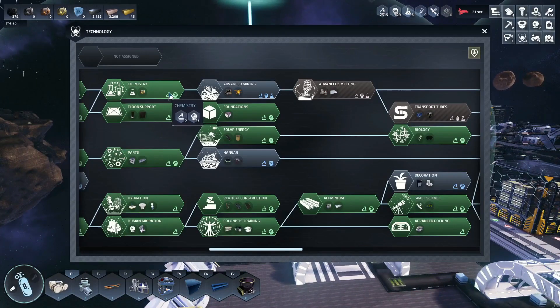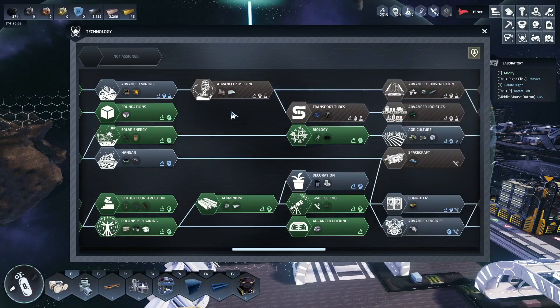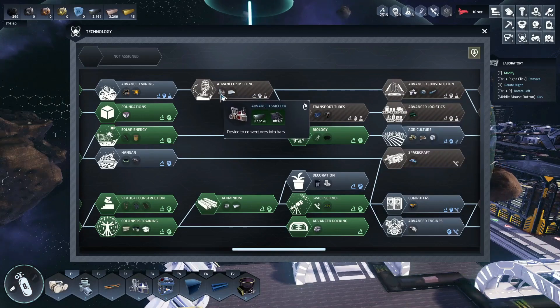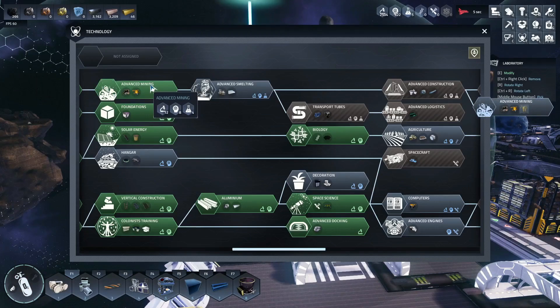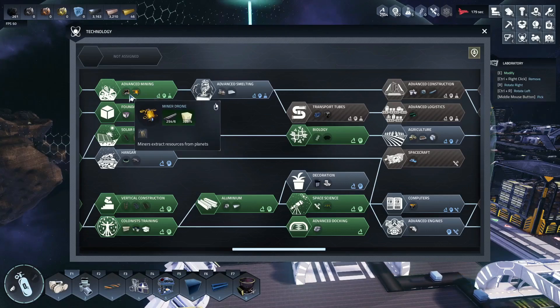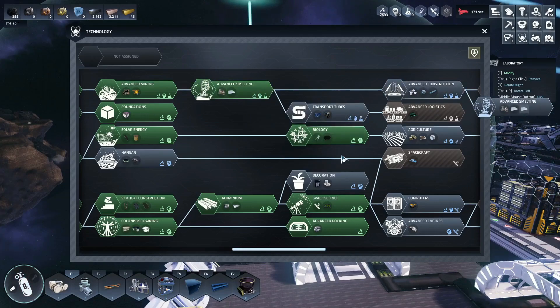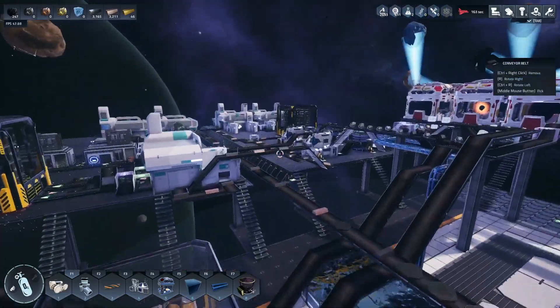In order to progress, we need to get agriculture unlocked and advanced smelting unlocked. We can get advanced mining — cool — so we can now gather aluminum off of the planetoid, same with gold, which is really powerful. We might be able to get advanced melting as well — yes, awesome, we're going to get that. We need two biology science to get farming, so we've got to wait.